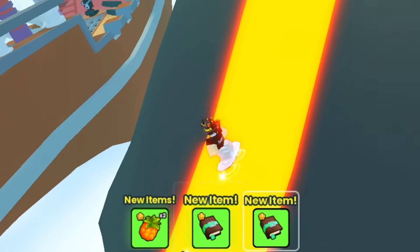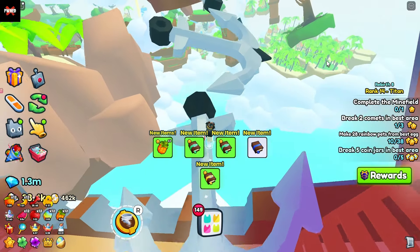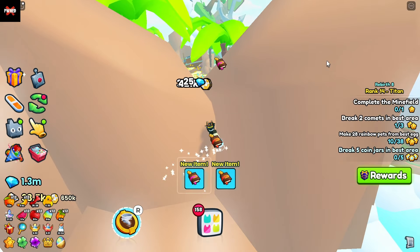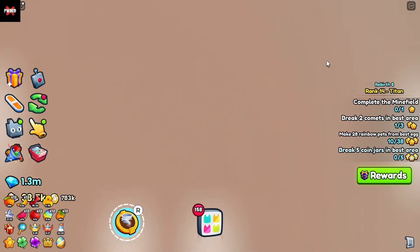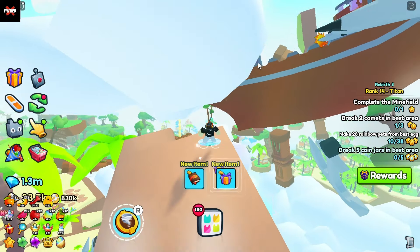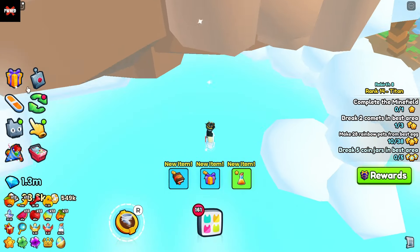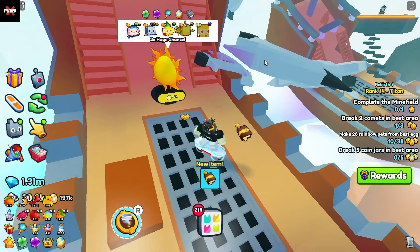It is actually very easy to complete these obbies if you have a hoverboard. You can kind of just jump through the islands with no care. And as you can see here is the egg — if I hover over it it will show the huge chance and this one has a 2x chance. So what you're going to want to do is stay in this tiki jungle looking area and up through here in the volcano and you're just going to want to look for the highest egg you can possibly get.